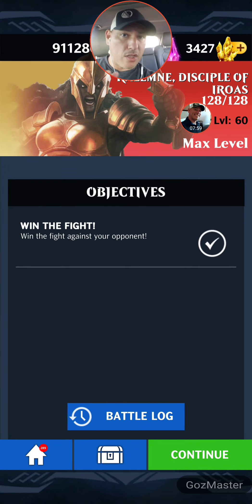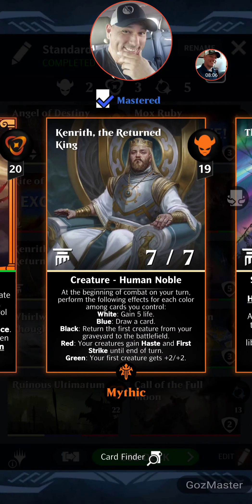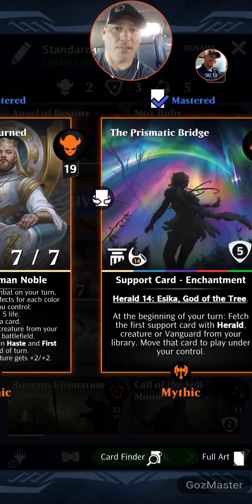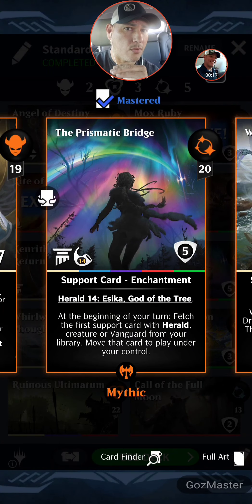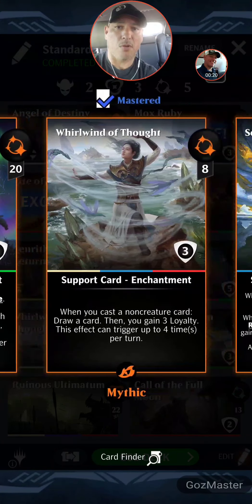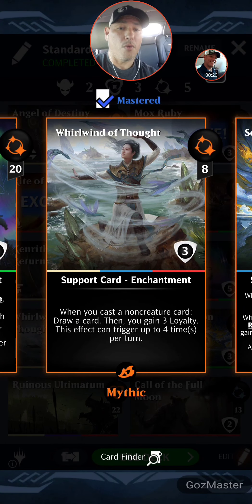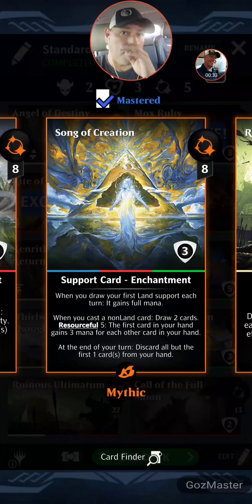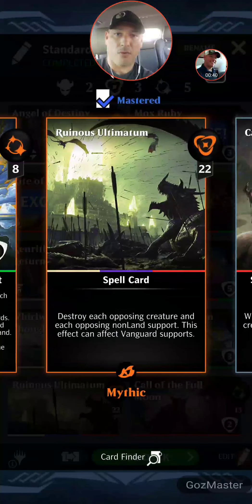Let me show you the mythic build. We've got Kenrith the Returned King, and Prismatic Bridge of course. The card I'm using in my mythic build to get to loyalty abilities quickly is Whirlwind of Thought — when you cast a non-creature card, draw a card, then you gain through loyalty. This effect can trigger up to four times per turn. Song of Creation — tricolor card — every time we cast a card we're drawing a card, that's really what we're looking for. Ruinous just in case we get behind.